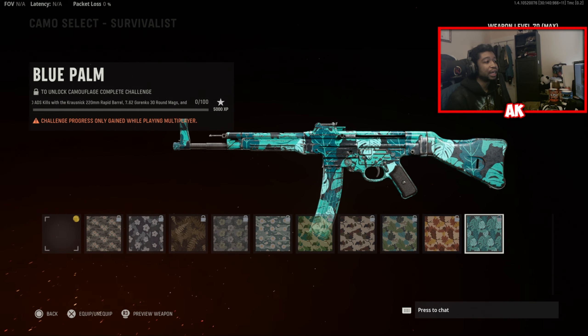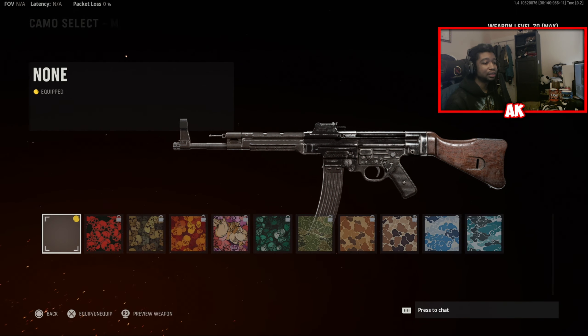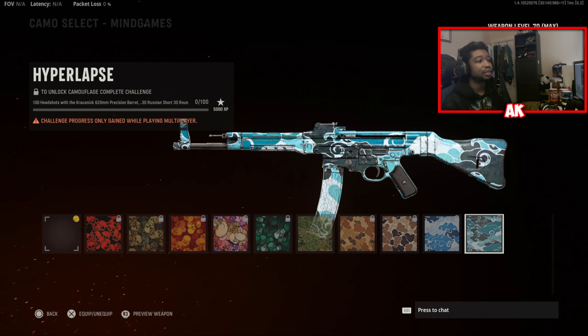Survivalist is the next step. You're going to need to get 100 ADS kills with the Krausnik 222mm Rapid Barrel, the 7.62 Granolco 30 Mag, and the VDD-27 Precision Stock on the weapon — so you need those specific attachments and get 180 ADS kills. It's the very first time we're seeing something like that. Mind Games is the next stage, very similar to the Skulls camo from Modern Warfare. You're going to need to get 100 headshots with the 620 Precision Barrel, the 30 Surround Mags, and the Vital Perk equipment on the weapon. Make sure you read these carefully.